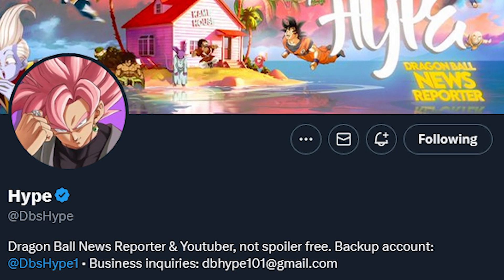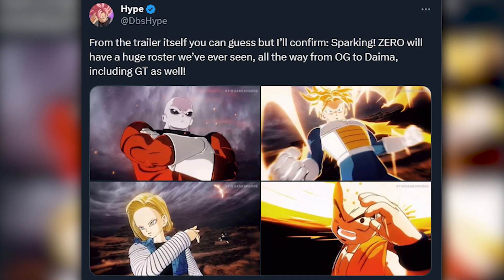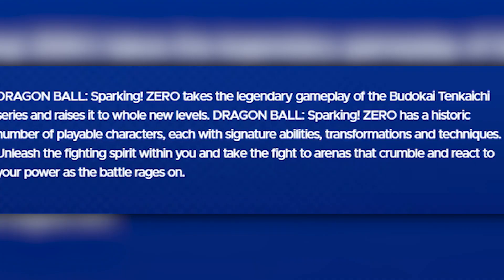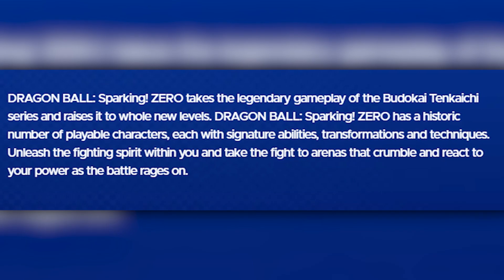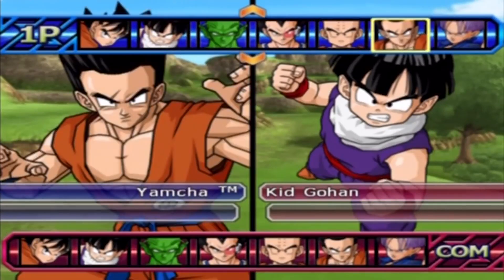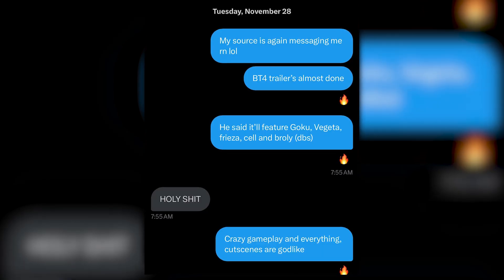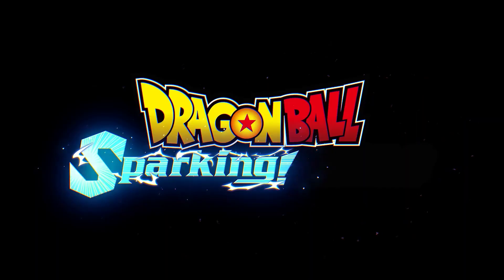From the most credible Dragon Ball source these days, Dragon Ball Super Hype, his sources say the roster spans from OG Dragon Ball all the way to Daima — an insane number of characters, which they boast all over their social media, quoting the game as having a historic roster. With the size of BT3's roster, we're in for a good one. And this source knew about the trailer and everything in it on November 28th, so let's not discredit him.